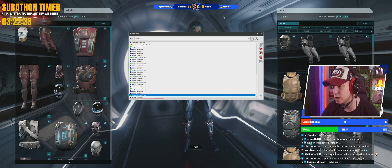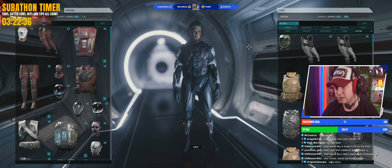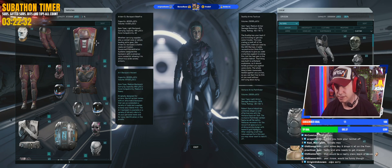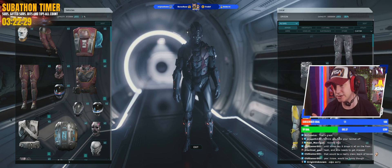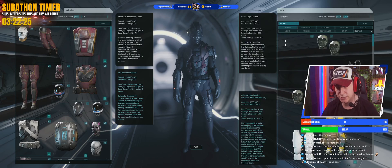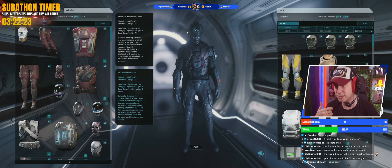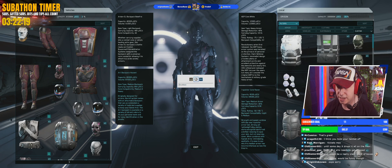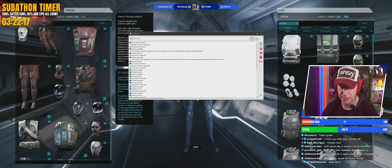I use Voice Attack for lots of different macros in Star Citizen, including transferring inventory from right to left. For example: 'transfer left.' Occasionally it does drop the item on my character, but the majority of it goes to inventory in the left — stop macro.